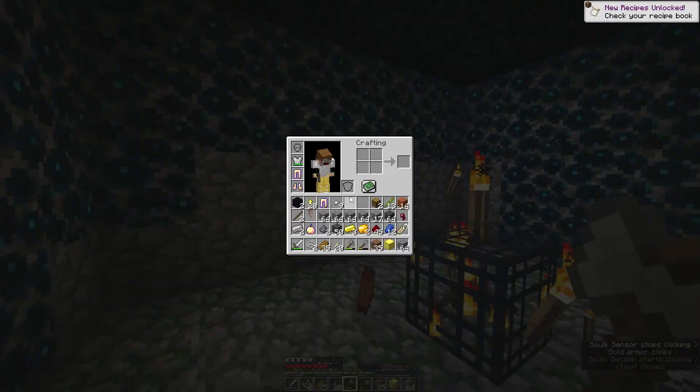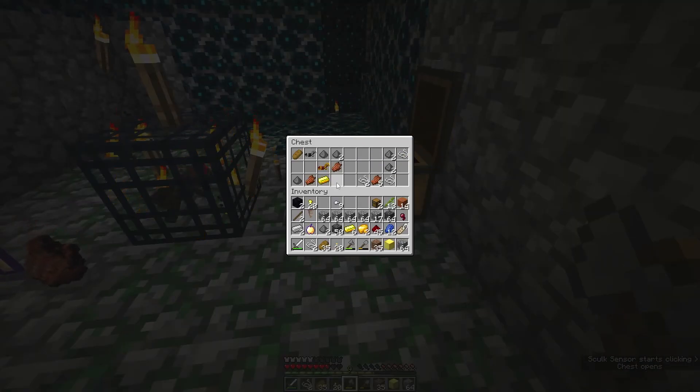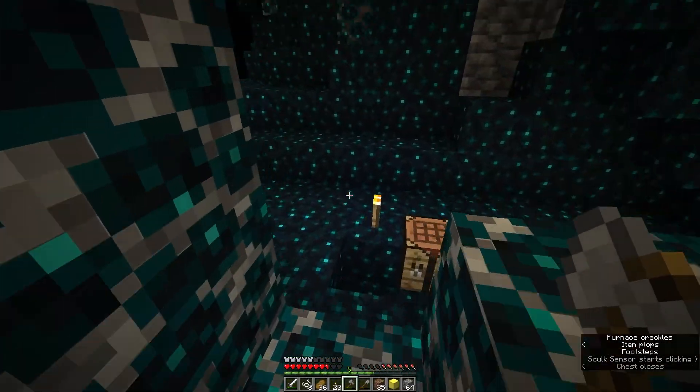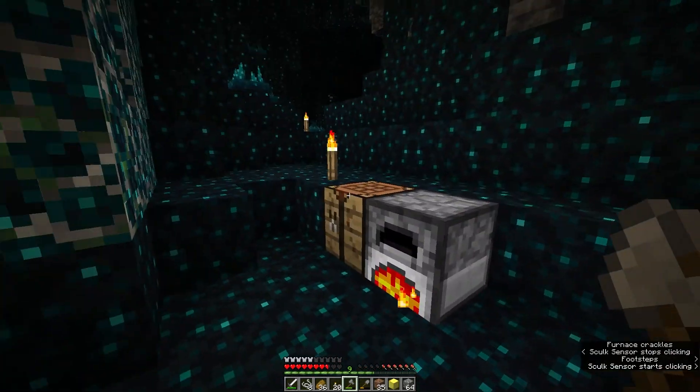I'm going to put on this armor — it's not good, but at least it's something. That is pretty awesome right there. We got some golden horse armor. I'll take the iron horse armor as well. I do wish that we got a saddle, but hey, I'm not complaining too much because yeah, that's pretty awesome.